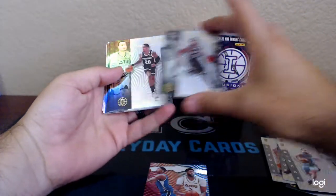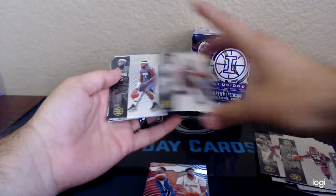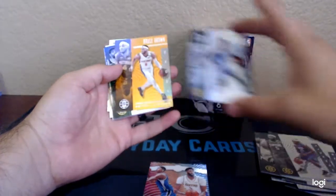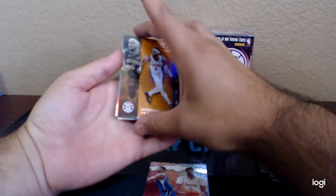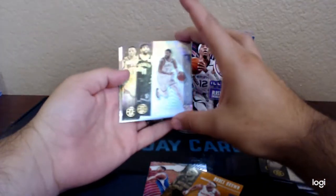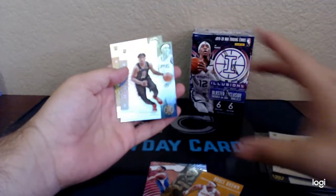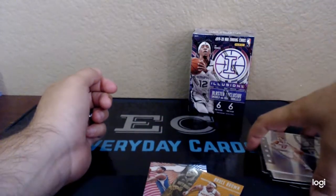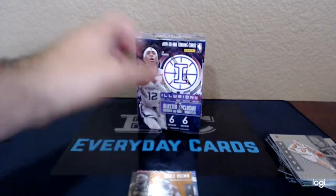Spencer Dinwiddie, John Collins, Duncan Robinson, Montrezl Harrell, Dillon Brooks — there's an orange or gold — Bruce Brown, not numbered. Kyrie Irving, Russell Westbrook, Jamal Murray, Cameron Johnson Rookie, Terrence Mann, Ignas Brazdeikis — I know I completely annihilated that name. So nothing crazy. Let's see if we get anything out of the blaster.